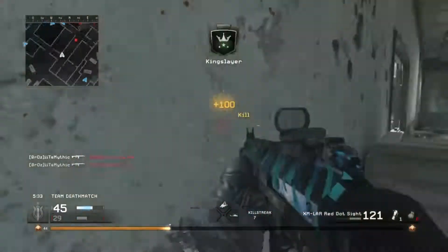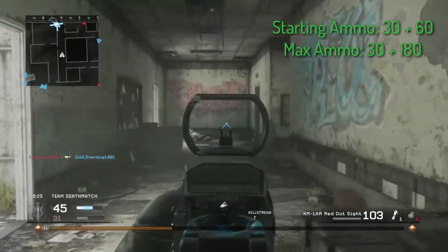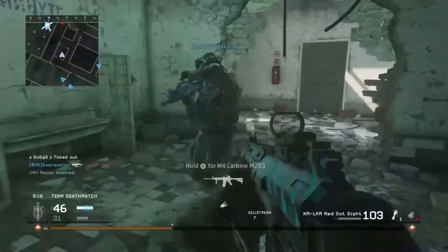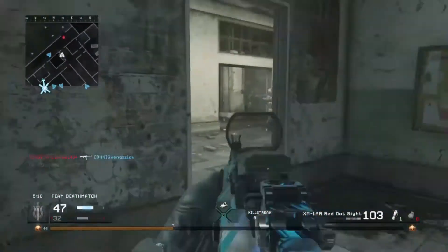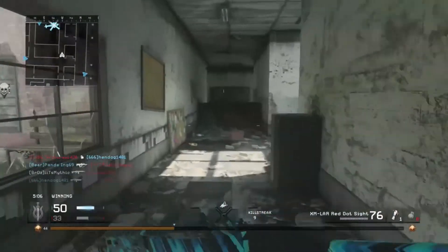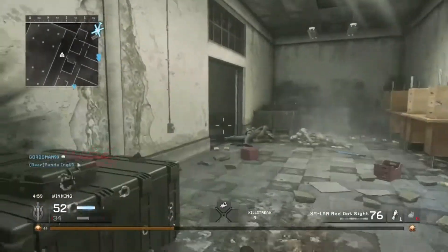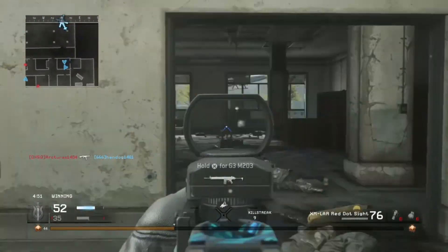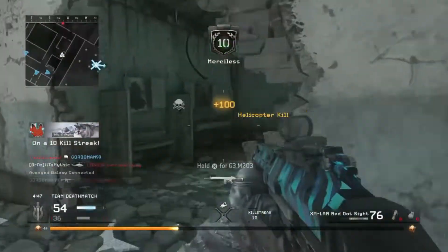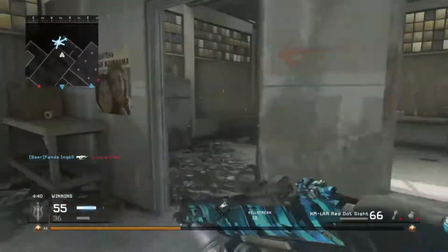Next up is ammo capacity as well as clip size — I always tie them together. For starting ammo you have 30 in the clip and 60 in reserve, and for max ammo you have 30 in the clip and 180 in reserve, tying it in second with several other assault rifles. A lot of assault rifles tend to have similar statistics, but they're interchanged — like the AK-47 and the M4 have the same clip size but the AK-47 is more powerful. For the XMR, the clip size and reserve ammo is average, but I recommend Bandolier anyway so you can get maximum ammunition, because you'll run out sooner than you think — five kills in you could almost be out.